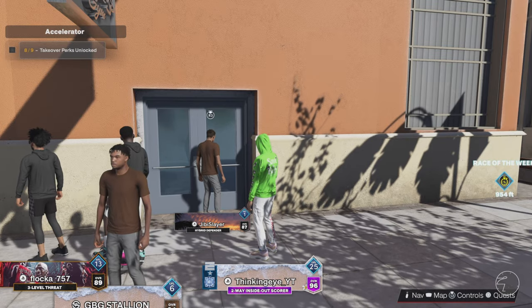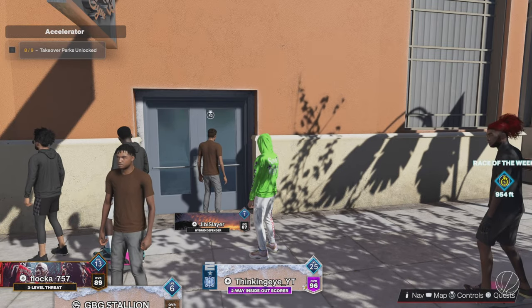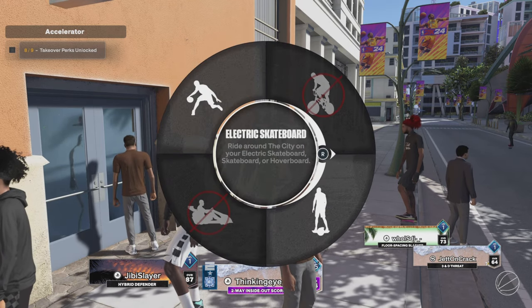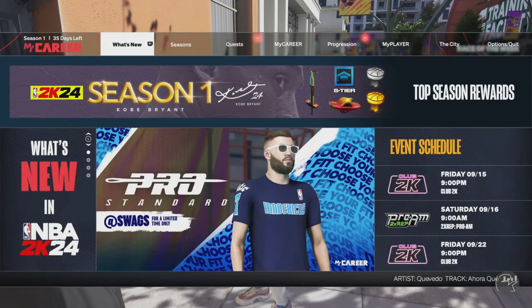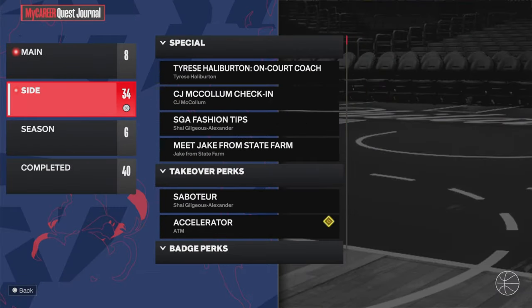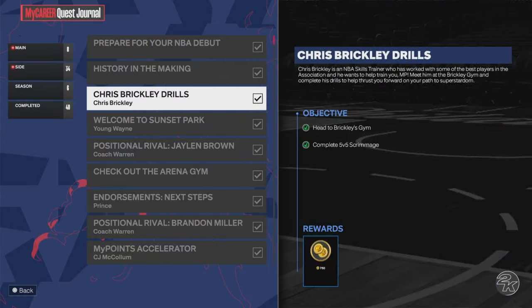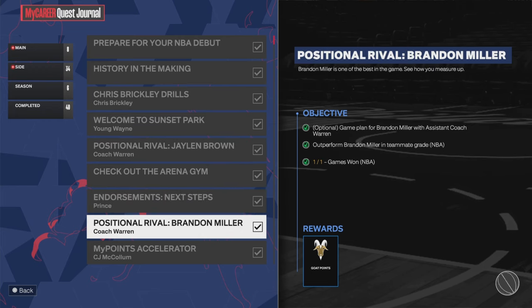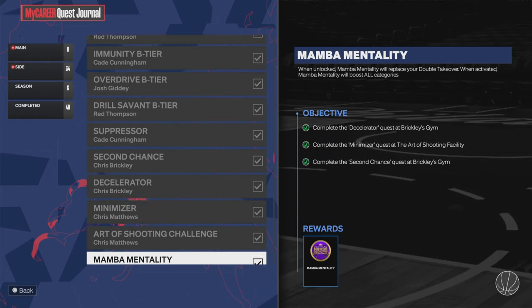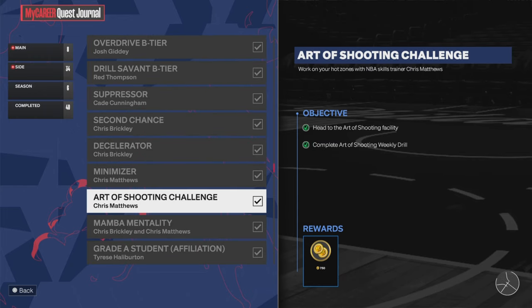If they didn't patch it and you find yourself not being able to enter this gym, which should be available daily from Monday through Thursday, you're going to have to make a new player, and you're going to have to play a game of MyCareer. Just go 0 for 5 or something. Just shoot 5 shots and foul out, and then it should be open.